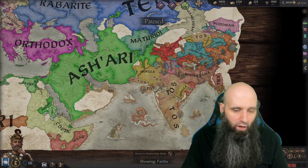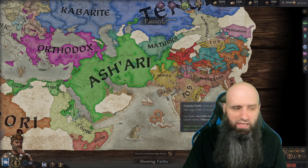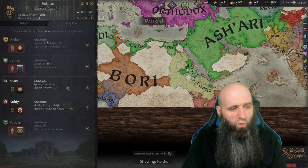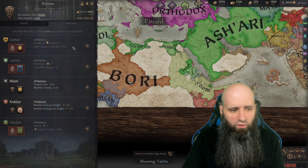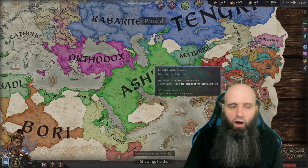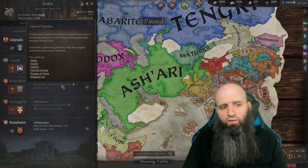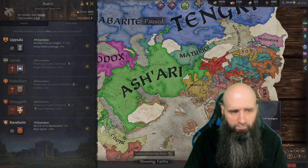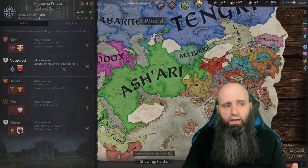We went with the Hindu religion for an Indian playthrough — it isn't necessarily the best. There are better options. The Mundine give piety and prestige per knight and one additional knight, but the downside is no stewardship bonus. The Norse give stewardship per level of devotion — actually slightly more powerful — plus monthly piety per knight. Heavy infantry damage from Norse is less important.